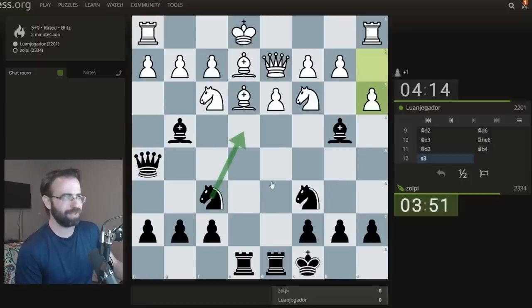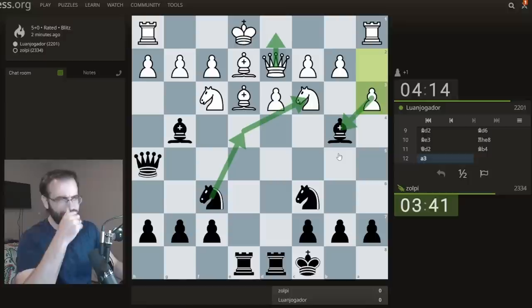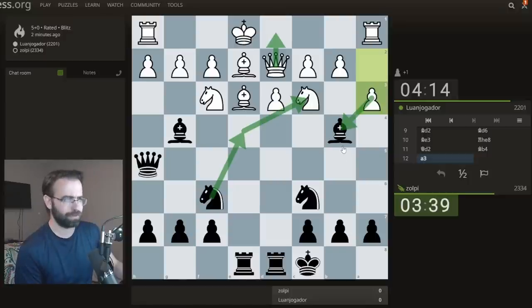But why would this not super-mega-win? The queen has to go somewhere. And then wherever she goes, I take here. It's going to get complicated because then they're going to be taking here — intermediate move. But then I'm going to have a knight here, so I can take, and whatever takes here, I can do another knight pin thing.